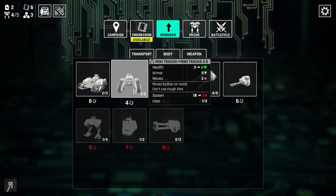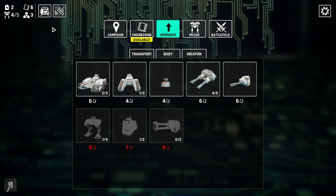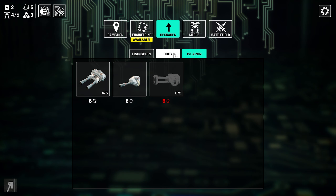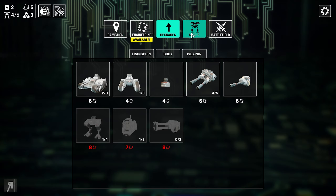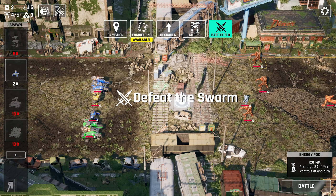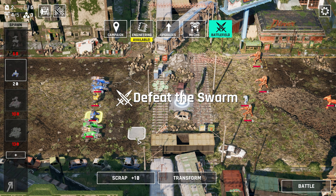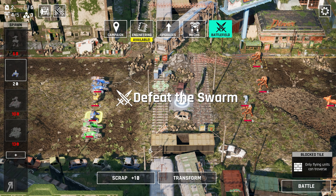You can also have upgrades — you can actually upgrade things with credits as well. So if I wanted to, I could upgrade my mini tracks base to mini tracks 2.0, and that would further increase the HP it provides to the mech it's attached to, as well as increasing its energy cost. At the moment I'm not sure if I really want to do that because I'm not entirely sure how that's going to affect my overall mechs.